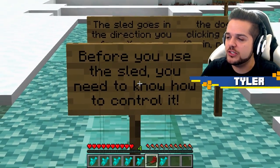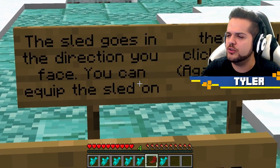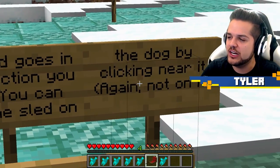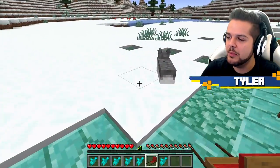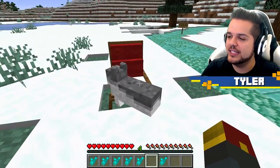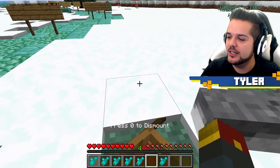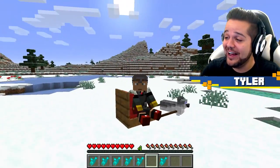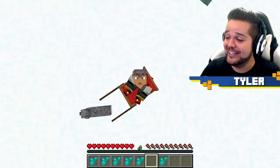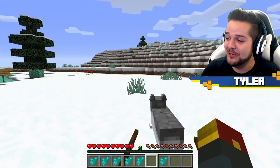Sled dogs spawn in cold biomes like this one. A sled dog can't pull a sled if it doesn't have one, which is why you need to craft one. This is how you do it with some spruce planks and some red wool. Before you use the sled, you need to know how to control it - the sled goes in the direction you face. You can equip the sled on the dog by clicking near it.